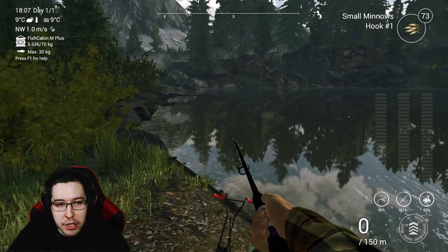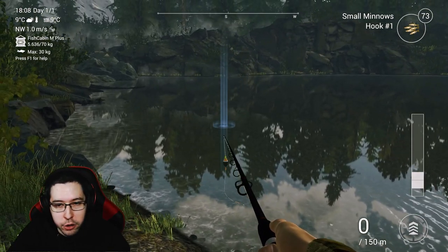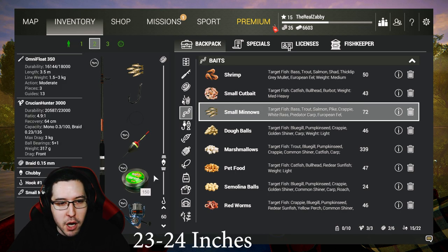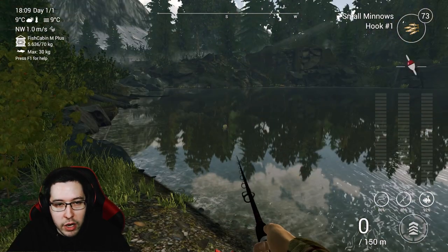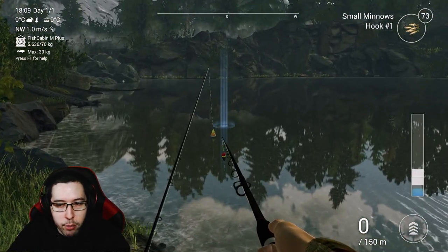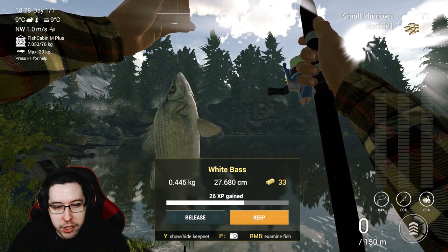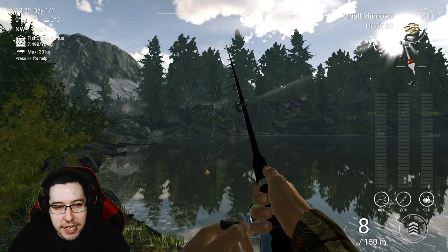The white bass spot is right beside where we were fishing for the white sucker. Cast out in the general area in front of us. You can also get them at the center of the lake or the panfish spot, but I find this spot a little more consistent. I'm using a number one hook with small minnows at 60 centimeter depth on both rods. You can even catch white bass randomly while going for trout. And there's the white bass — completion of the exploration challenge at Rocky Lake!